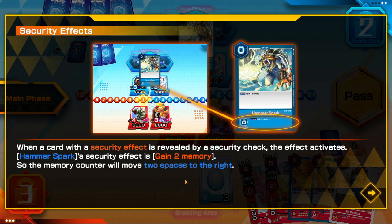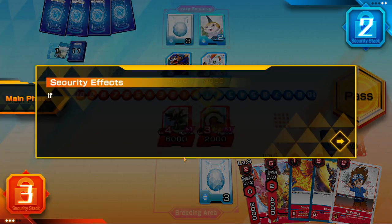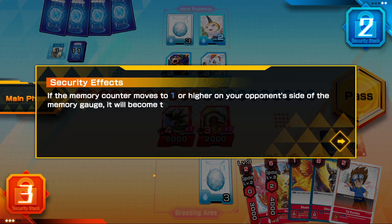Hammer Spark's security effect is gaining two memory, so the memory counter will move two spaces in the opponent's direction. If the memory counter moves to one or higher on the opponent's side of the memory gauge, it will become their turn once the attack is over.